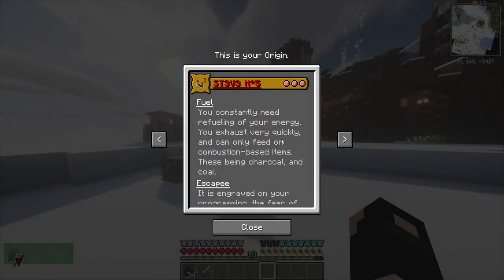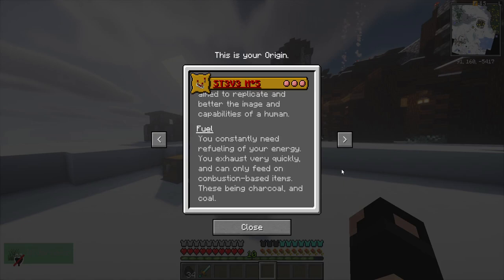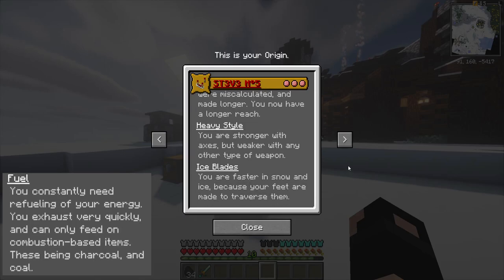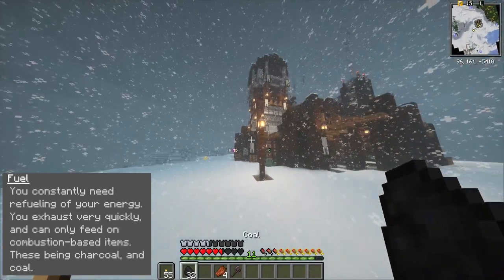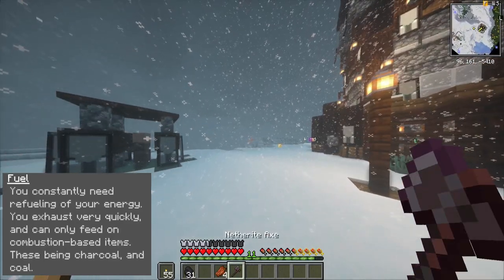You are a Prototype ST3v3, better known as Steve, aimed to better image the capabilities of a human. The first ability the Steve5 origin has is Fuel. You constantly need refueling to your energy — you exhaust very quickly and can only feed on combustion-based items. These include charcoal and coal. This is a really neat ability because it's based off my extreme eating habits.